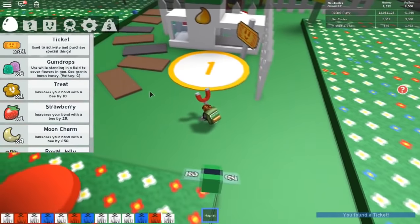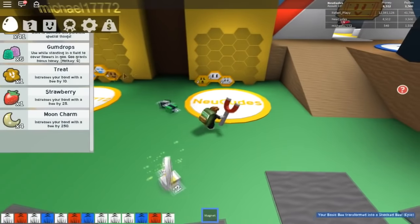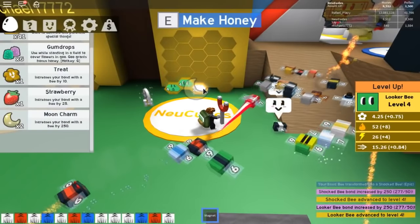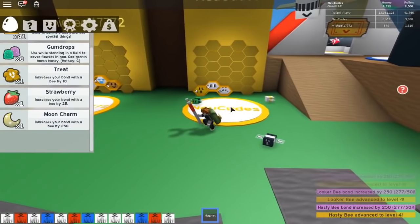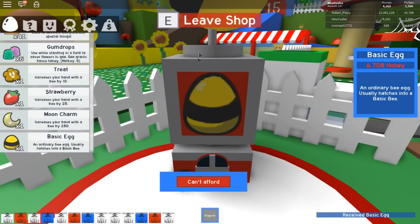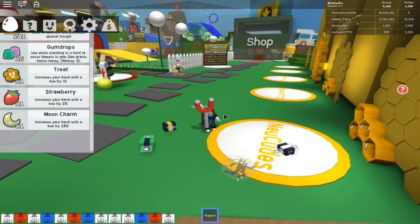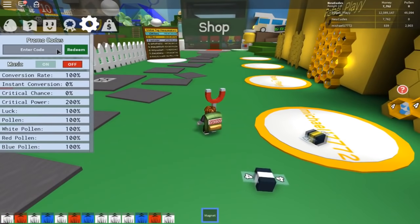We have four moon charms and that's a lot of experience for our bees — experience is gonna help us at the start. We got a shock bee! Let's use our moon charms over there, and here, and here. All of our bees are level four now. Let's go get more eggs so we can enter that better area. Then it's time to start using more codes — actually, I'm going to grind a better backpack first.